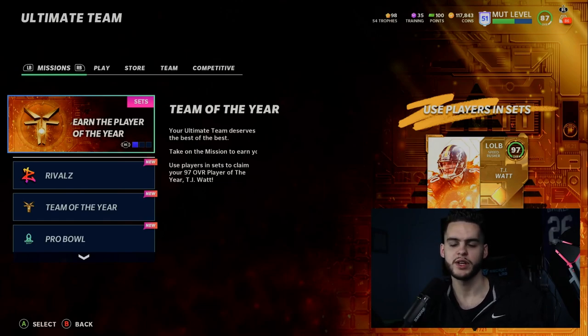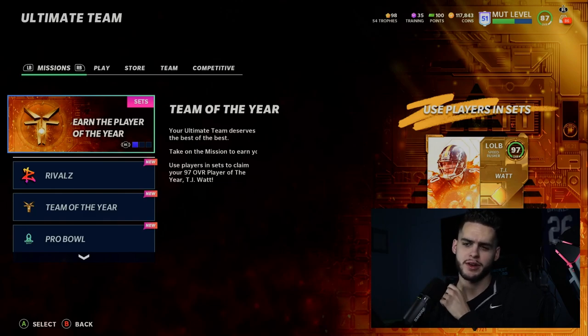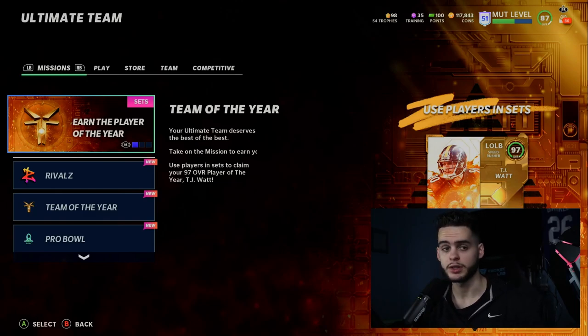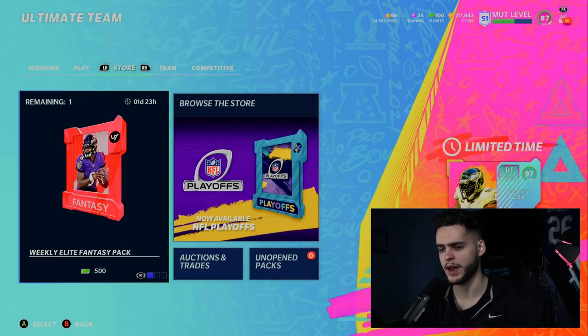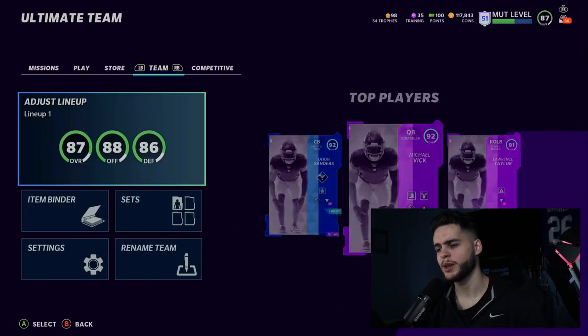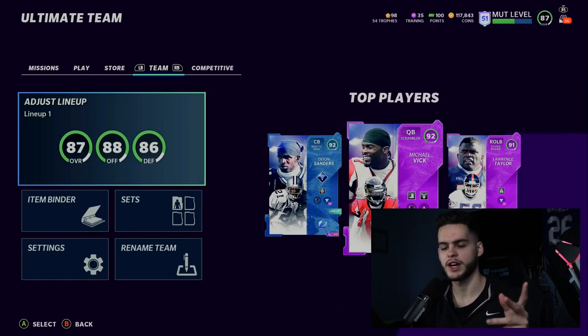What's going on everybody, it's Poodle back with another Madden Ultimate video. Today we got Rising Stars — the new Rising Stars that have come out. This comes out like once every month or so, considering they are a Wildcard Wednesday feature, but they're not weekly. It's one of many things they give us on Wildcard Wednesday, so it's nice to have Rising Stars back in the game.